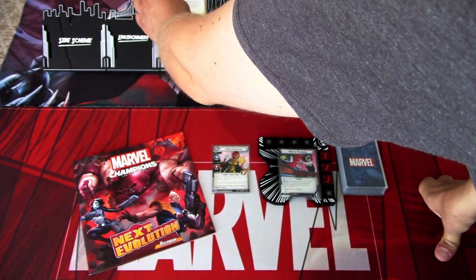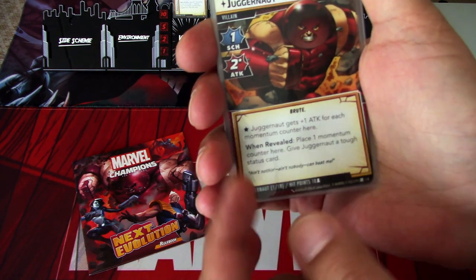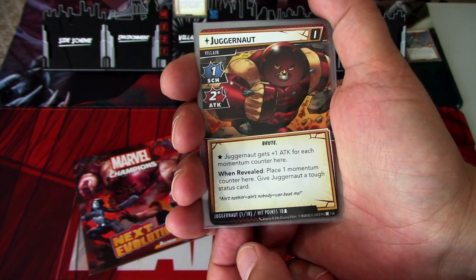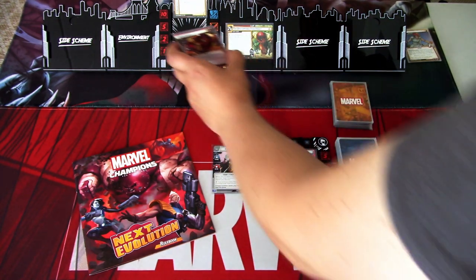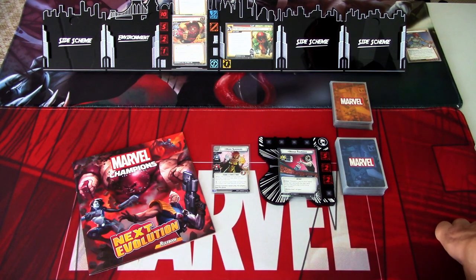Juggernaut gets plus one attack for each momentum counter here, and when revealed, place one momentum counter here and give Juggernaut a tough status card. So Juggernaut has 18 health, Stalwart, Tough, and one momentum counter on him.